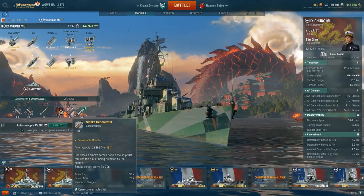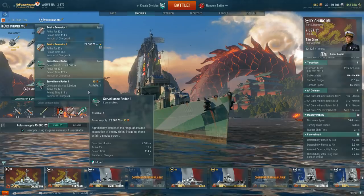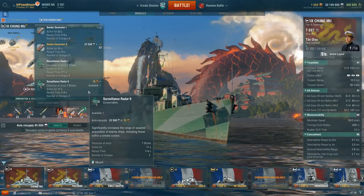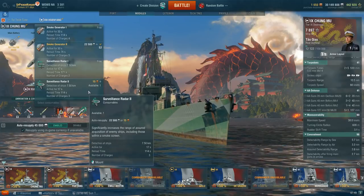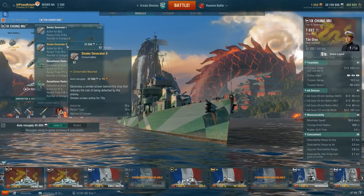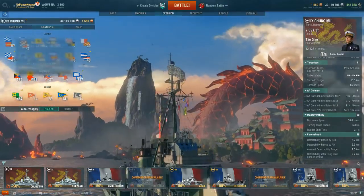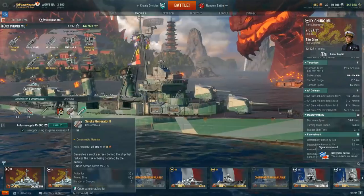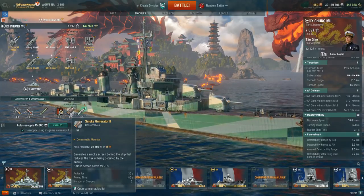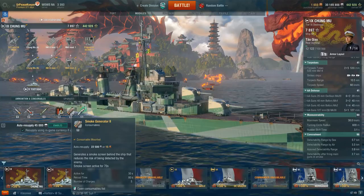In the consumable smoke slot, you have access to surveillance radar with 7.5km range and a 17-second active time — very short, only about 5-6 salvos. I would much rather have the smoke generator, which is basically permanent smoke. Each smoke cloud is active for 70 seconds and takes 80 seconds to reload, meaning only 10 seconds after your last cloud disappears you have smoke again. Essentially permanent smoke, especially with the reload flag. Chongmu — a lot of fun. Let's go look at it in a battle.